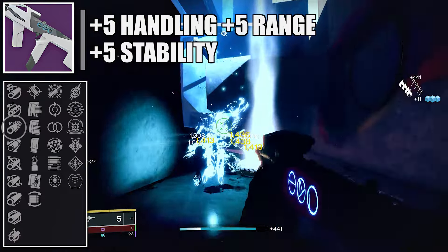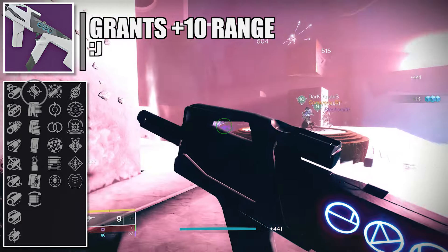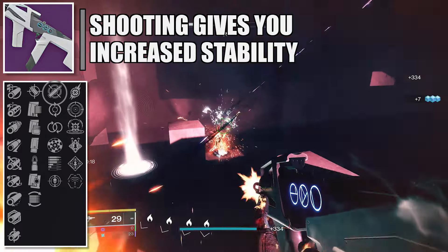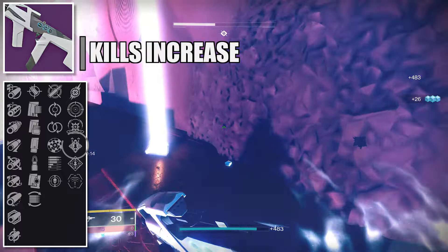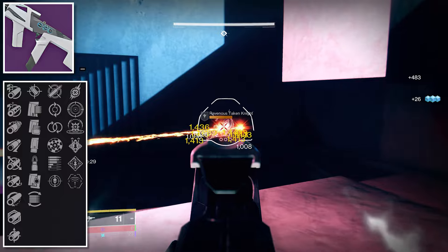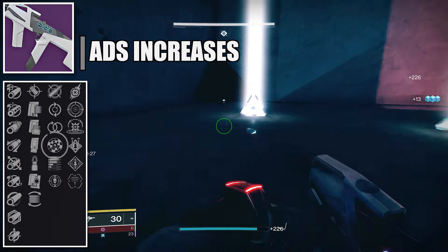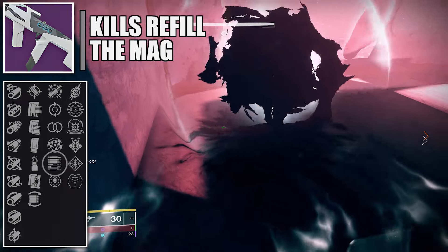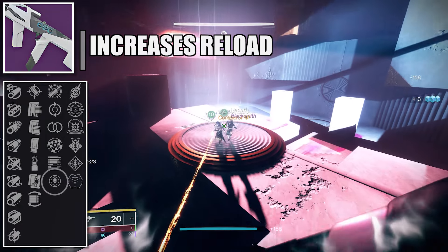Now heading to the second encounter, the first weapon is a void energy shotgun. For PvP: first column Smoothbore for plus 15 range, second column Accurized Rounds for an extra plus 10 range, third column Slideshot — sliding partially reloads the magazine and temporarily boosts range and stability — and on the fourth column, Opening Shot for improved accuracy and range on the opening shot of an attack.